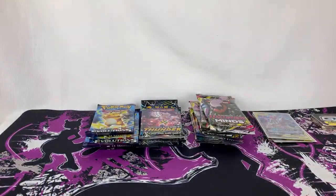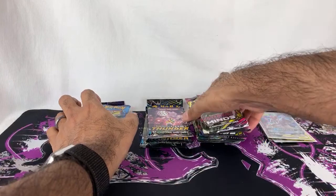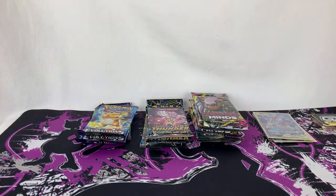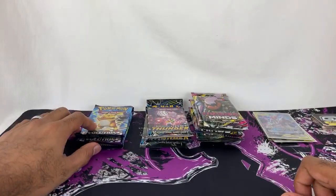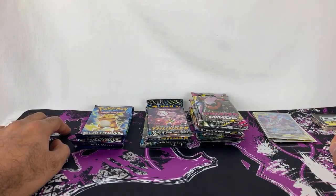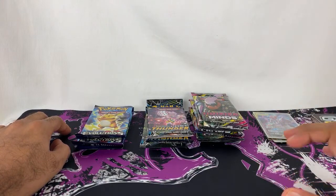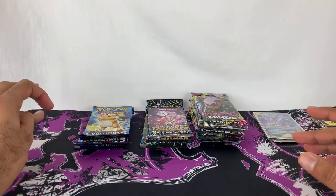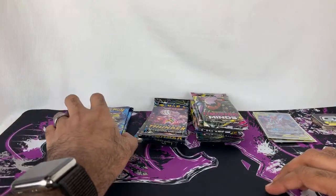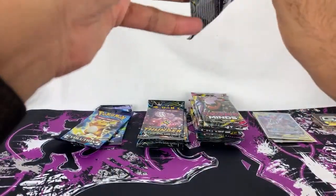Alright, enough opening the tins. It's time to get to the actual packs. With all three tins together, we got three XY Evolutions, three Lost Thunder, and six Unified Minds. Katrina Motley asks about a giveaway — I have done giveaways in the past and I'll certainly do more in the future. I usually do a bigger giveaway where I compile a bunch of stuff and then give it away, because if I do little giveaways here and there, shipping costs get expensive. Less frequently but with more cool stuff. Keep an eye out. Let's jump into the XY Evolutions packs!